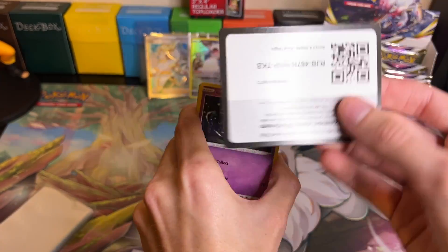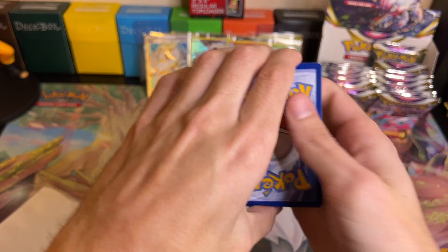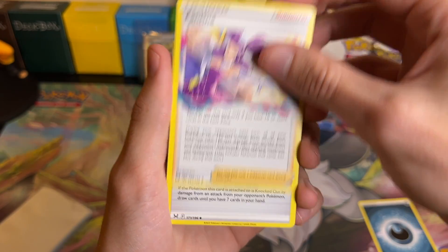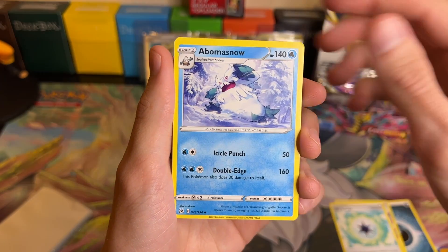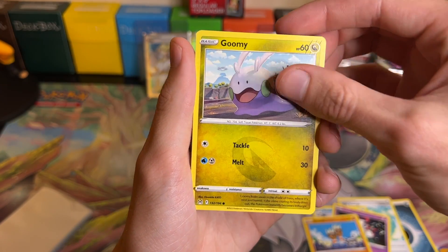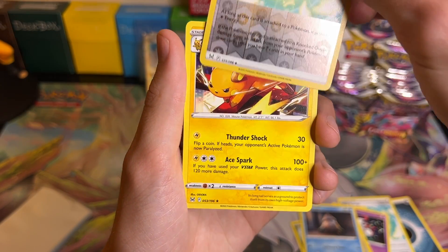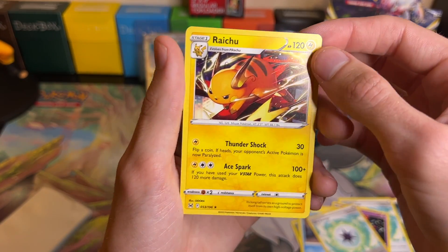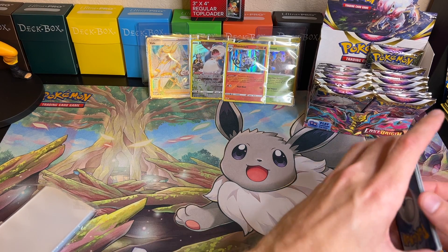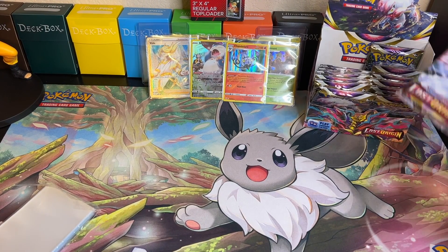Pack sixteen: we got Dark Energy, Fantina, Gift Energy, Vullaby, Zorua, Binacle, Binacle, Gummi, Bronzor, Snover, a Reverse Holo Gift Energy, and then a Non-Holo Raichu. We will add that to the collection.